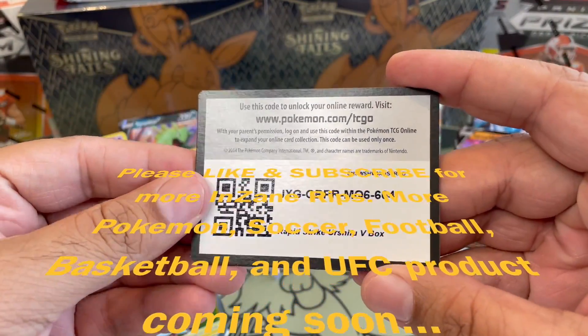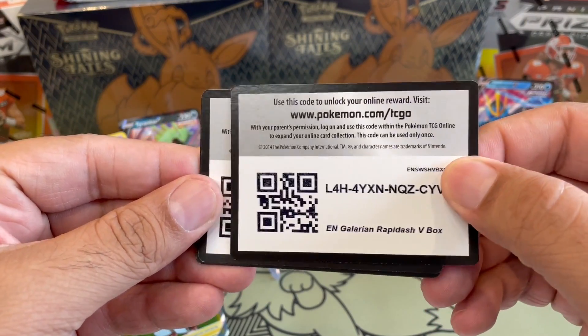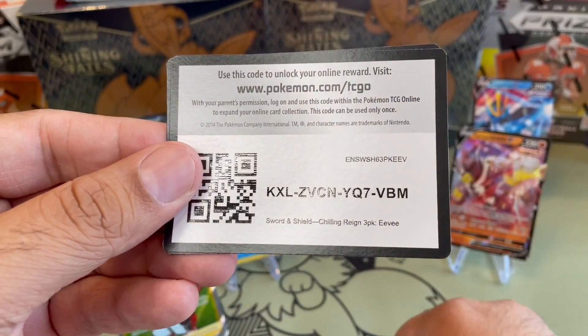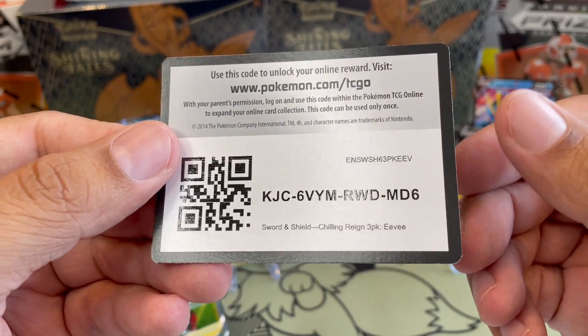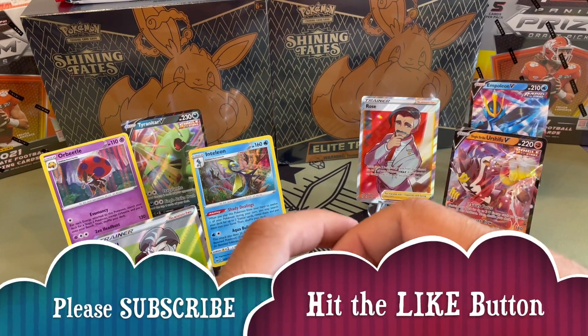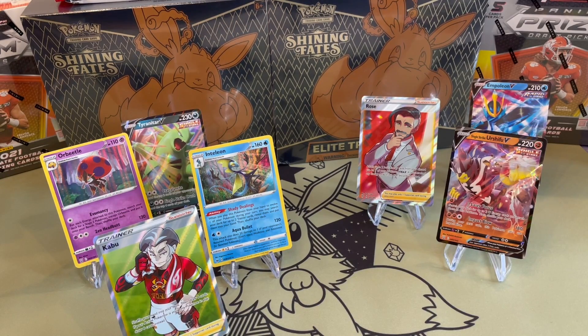Let's give out these digital cards: Galarian Rapidash V-Box card, Chilling Rain 3-Pack EV, Chilling Rain 3-Pack EV, and another Chilling Rain 3-Pack EV. Hope you guys enjoyed the video — please like and subscribe. If you guys recommend any product we should review and open, do let us know. Please subscribe and like, and thank you for joining us. Take care, bye-bye.